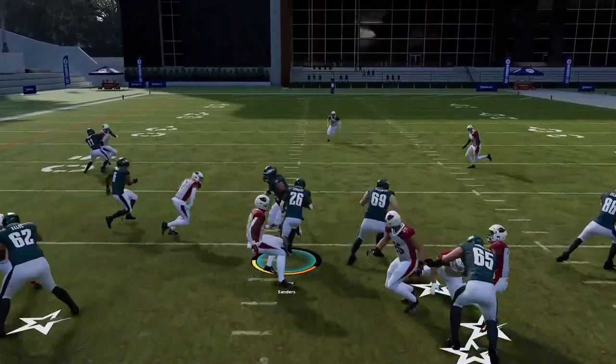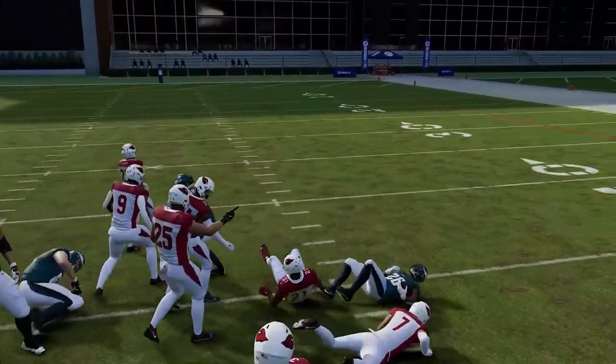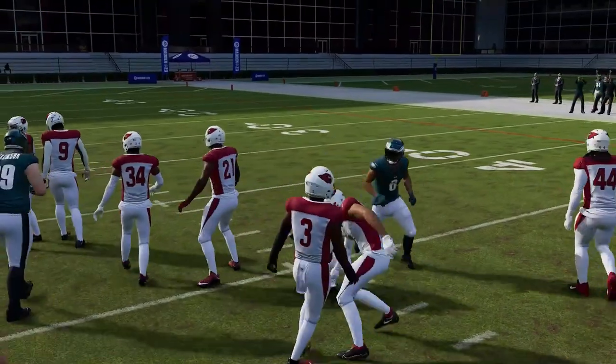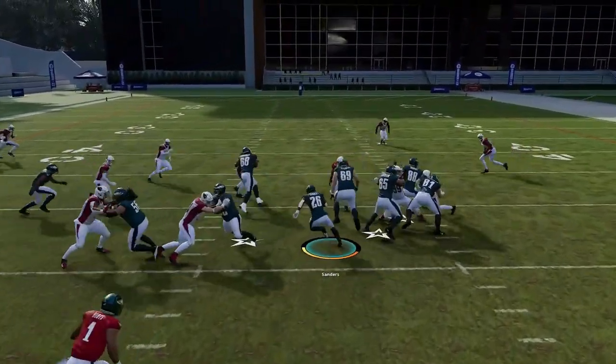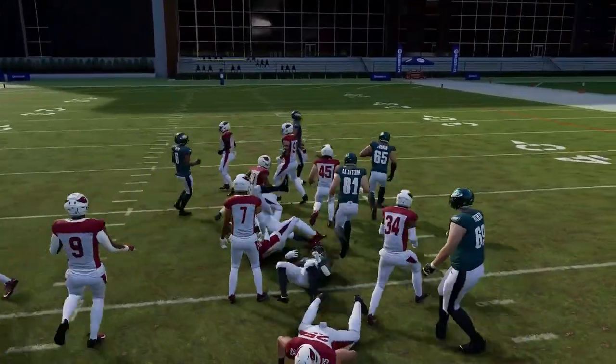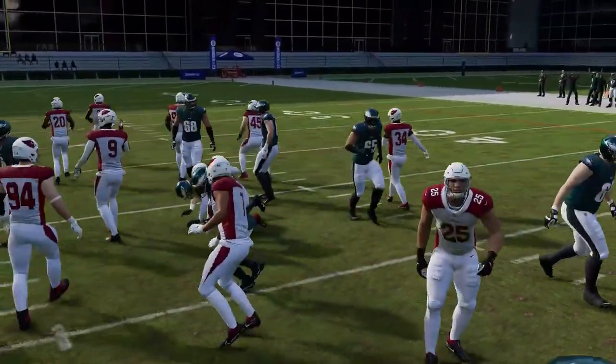Next up we have the Halfback Base. It's probably the most consistent inside run considering most other plays in this formation are outside runs. Make sure to put a running back at the fullback position for speed. You want speed because it just gets you to the hole quicker. This is probably the best inside run in the formation, especially if your opponent is spreading — most of the best run plays from this formation are outside run plays toward the tight end, so this creates a good opportunity inside.